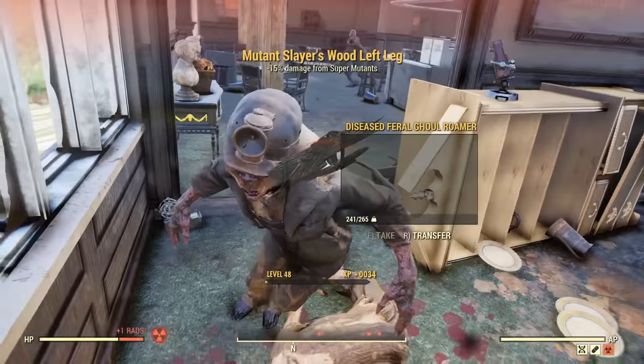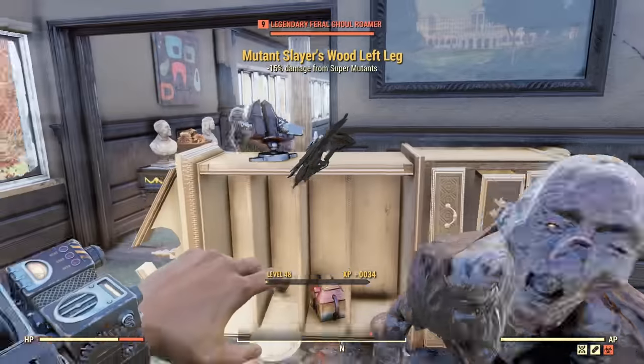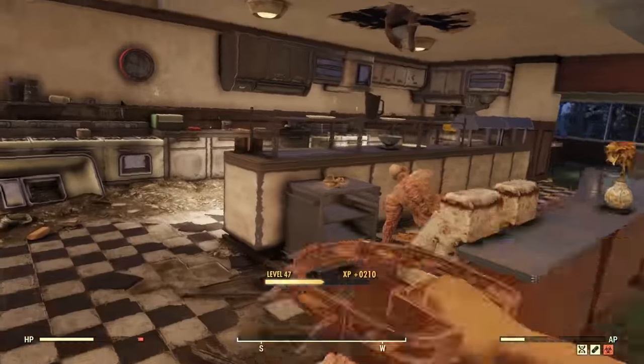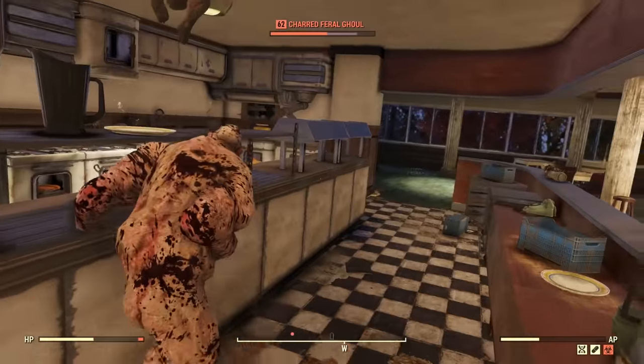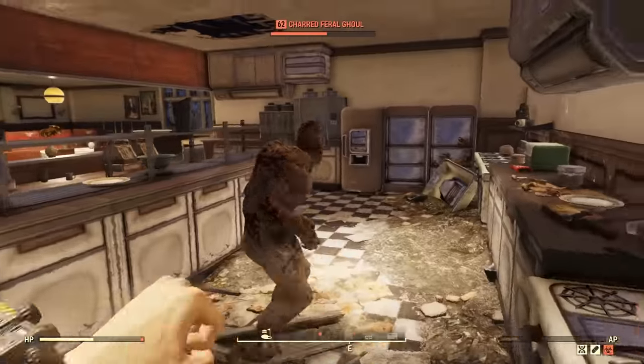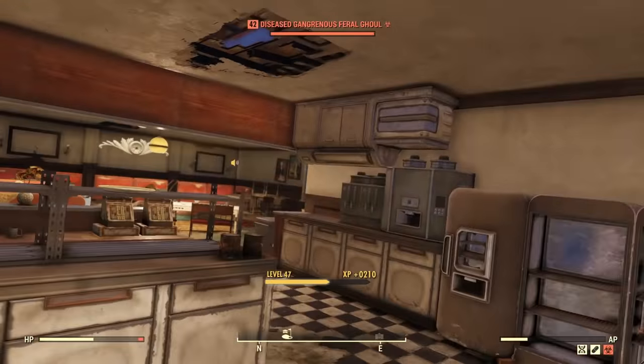One way to really abuse some of these locations is to use server hopping — basically just disconnecting or joining a friend's server so it'll reset the spawns there. Depending on your level and the level of local players, at this location you could find people from level 9 all the way up to level 50 to 60.